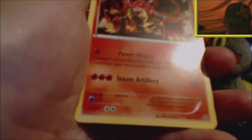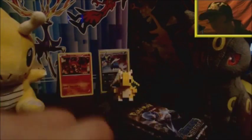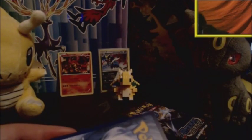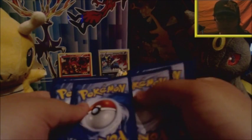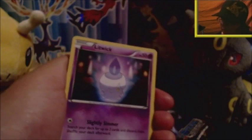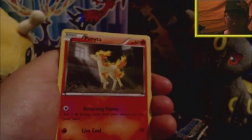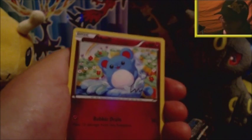Nothing else really good in that stretch. The Volcanion is at the back because it's the mascot for Steam Siege. Here is your second code card — if you take this code, let me know what you got in the comments and that you took it. Only one code per person please. I'll be reiterating this a lot — I don't want somebody to take all the codes.